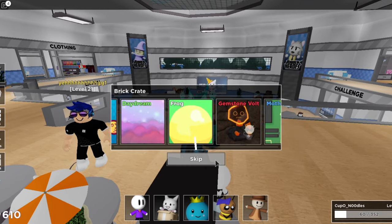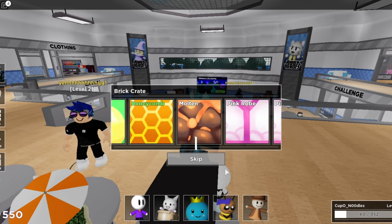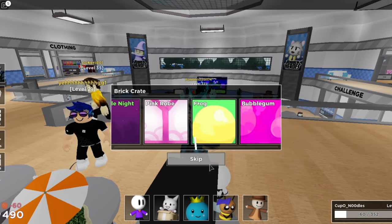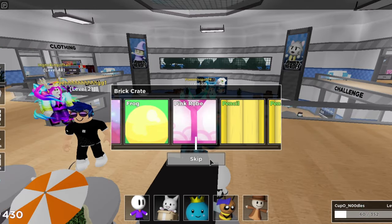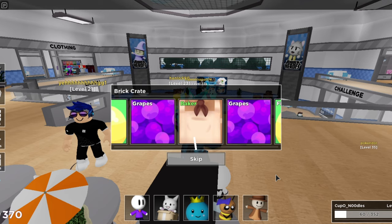Open another one. Molten. I'm kind of liking these, this is cool. We got 10 crates left and we're going to make it count. I know my voice sounds quiet because it is very late right now and I do not want to wake anyone up. Frog. Okay, frog, why not? Let's open some blacklight. Crystal vault. Crystal vault's like really cool, I like it a lot. Let's see what else we can get.